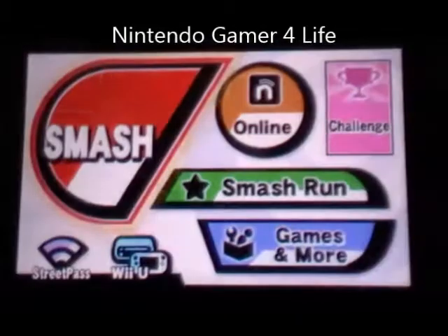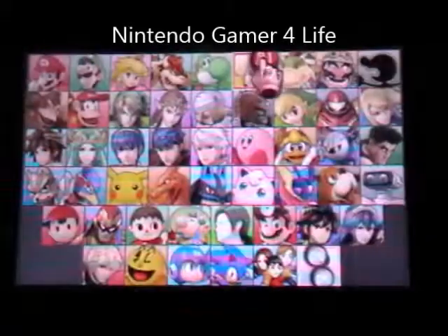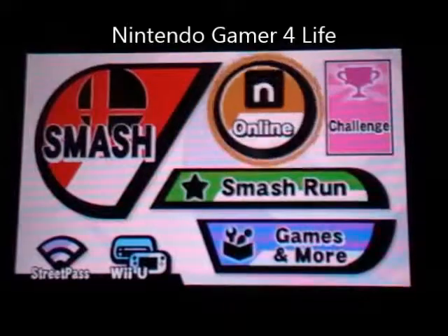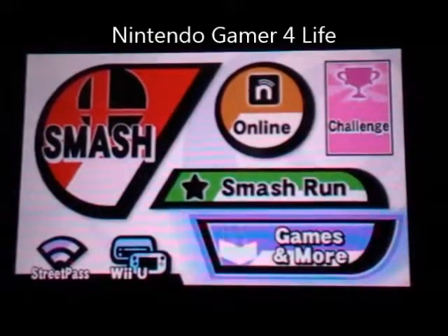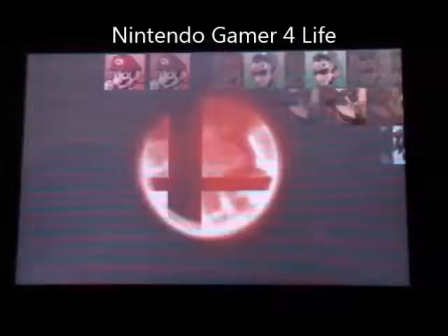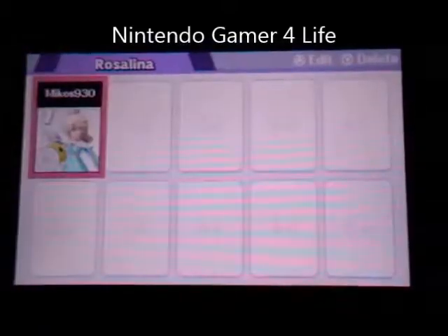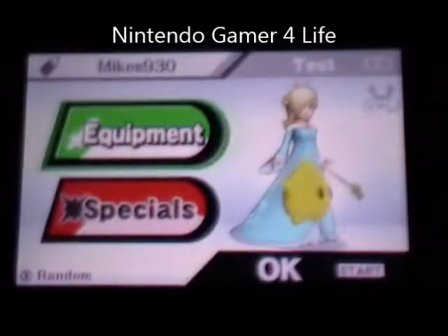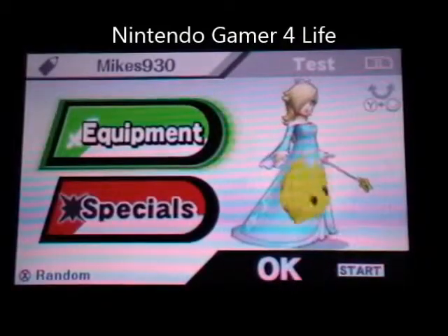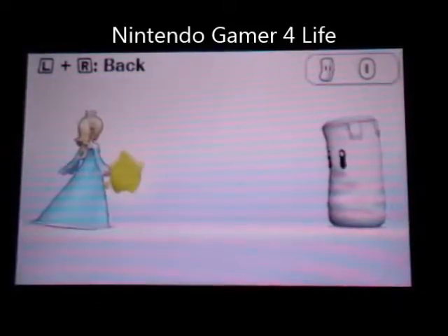That is, if you know how to use them, because if you do not, Rosalina and Luma are kind of like Ice Climbers — they are two separate entities. You can control Rosalina, but you can also send Luma out, and in doing that you can both attack at the same time. If you do it right, it is really easy to juggle, which is basically when you have two characters on each side and just hit them back and forth so they can't do anything. I'm going to show you their moves now, because it's kind of hard to demonstrate in multiplayer or against actual people.